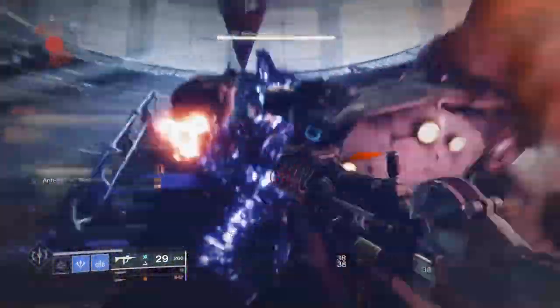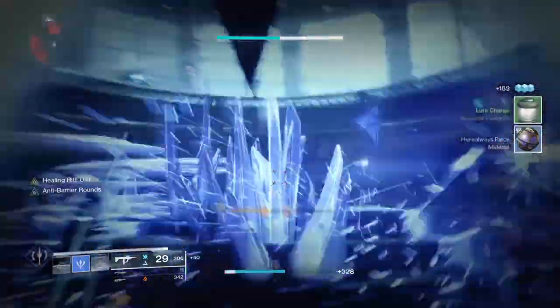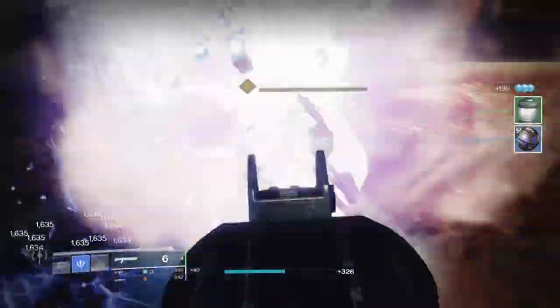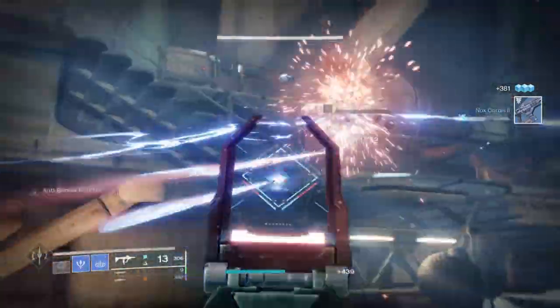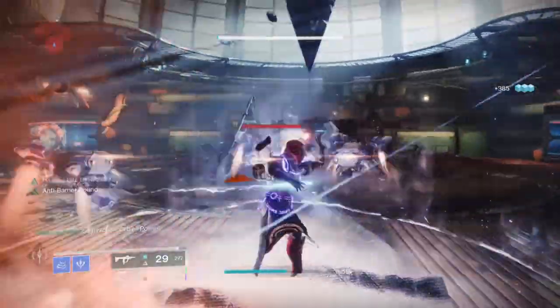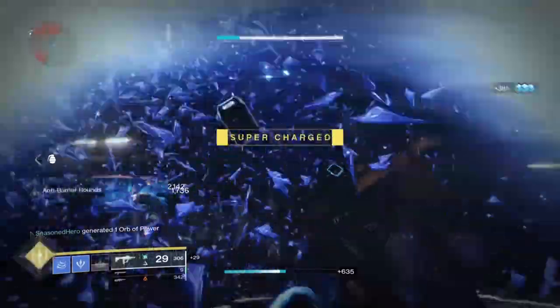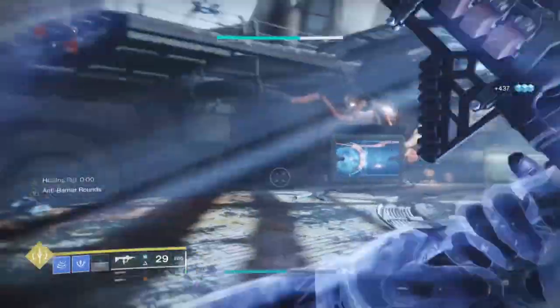But the higher the content gets, the more risky it becomes — at the highest difficulty in Nightfalls you're not going to be throwing yourself at enemies because of the amount of damage they do, and even having the extra protection mods can only do so much in higher tier content. Your best bet is to use this build cautiously the higher and more varied the content is before delving deep into it.